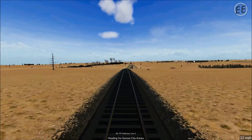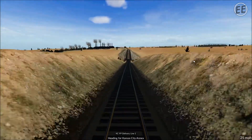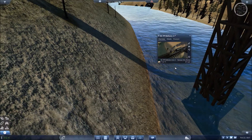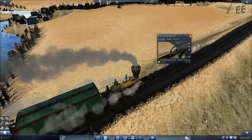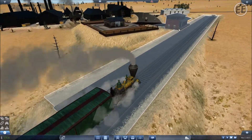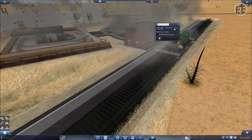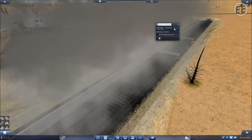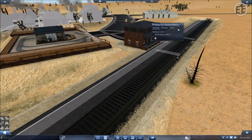There's Kansas City - can you see it? Getting ready to cross the gorge, going over the bridge - nice! We're going to change this from Kansas City Annex to Kansas City Dust Real Railway because I like that better - I think that sounds better.